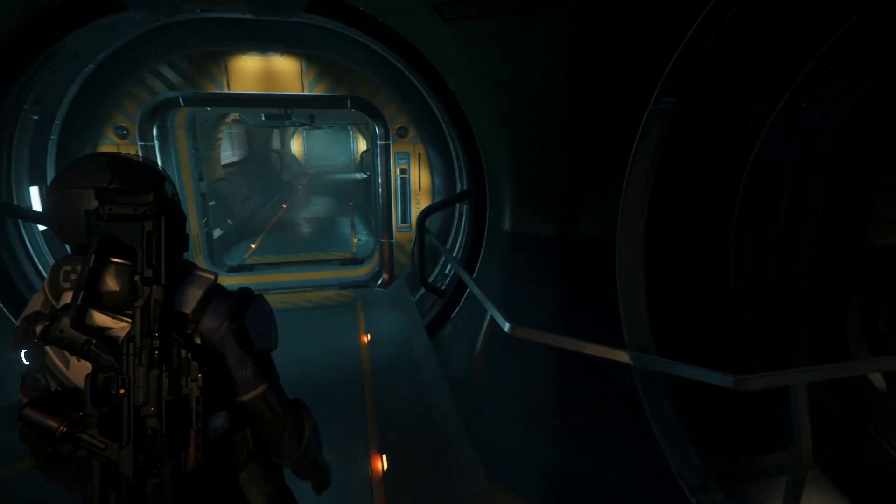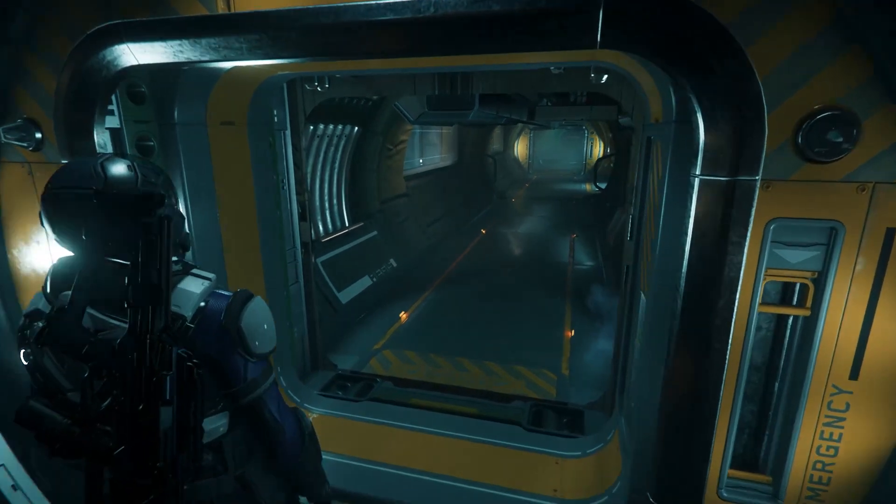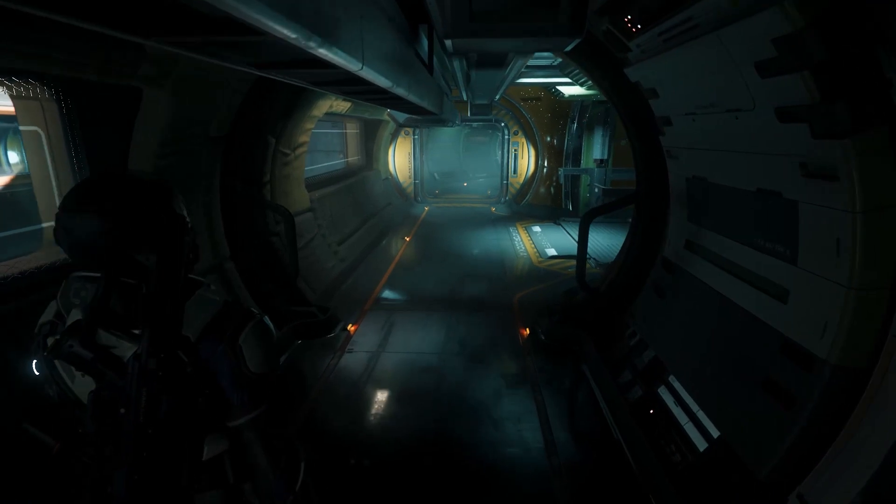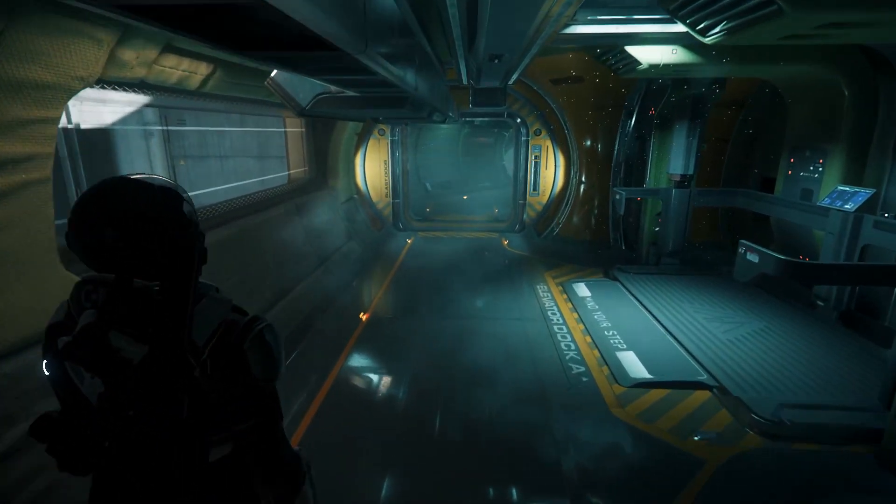You can enter the ship via the rear cargo lift or from either of the front elevators, which take you straight into the side corridors. For EVA entry or exit there is an airlock situated at the front of the ship.